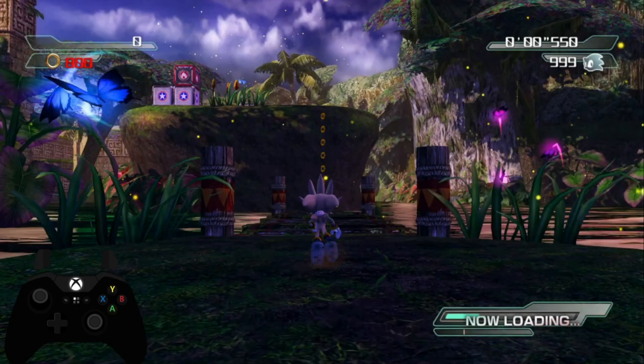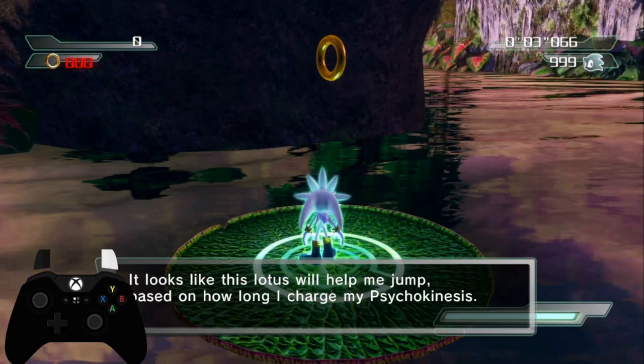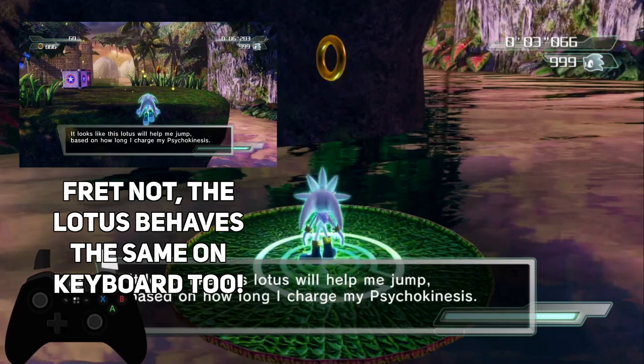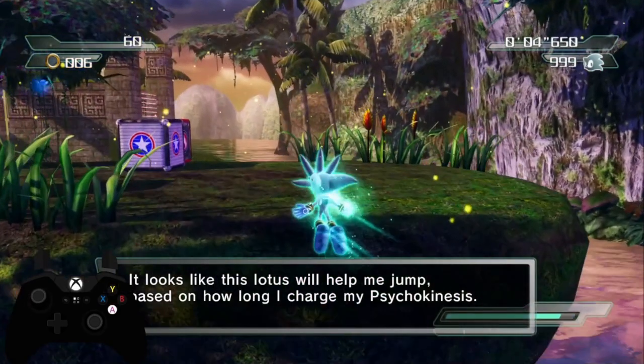Beginning at the very start, we are simply going to run forward and then jump over onto this Lotus. An interesting thing about this is that if you are using a controller, you can literally just press the RT button and let go, and Silver will automatically get max height off of this Lotus. I believe if you are playing on keyboard, you actually do have to hold the button all the way down and let the Lotus sink into the water and then blast you up. But since we're playing on controller, we just press RT and hover over.